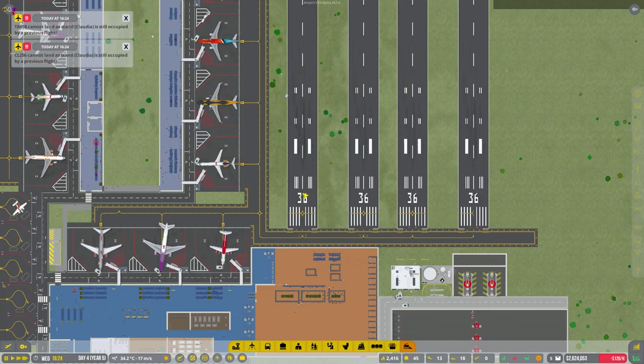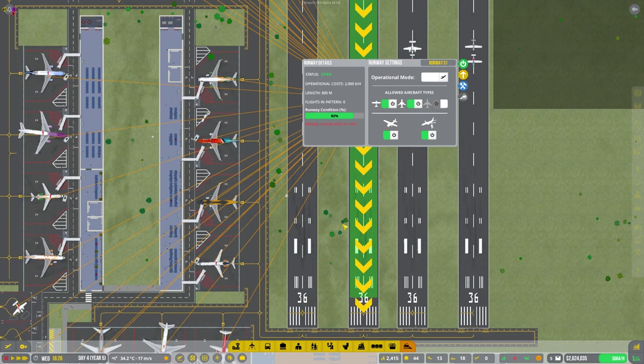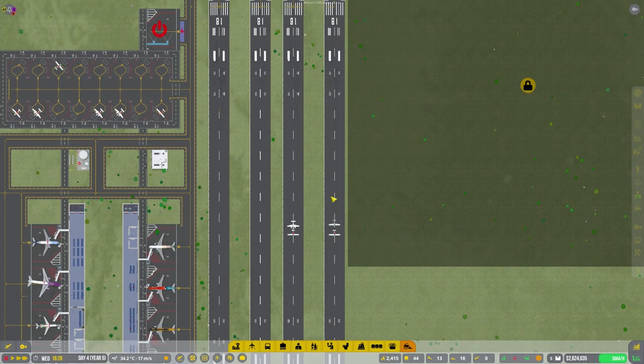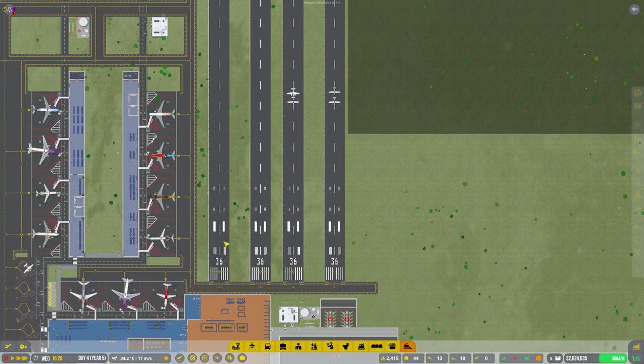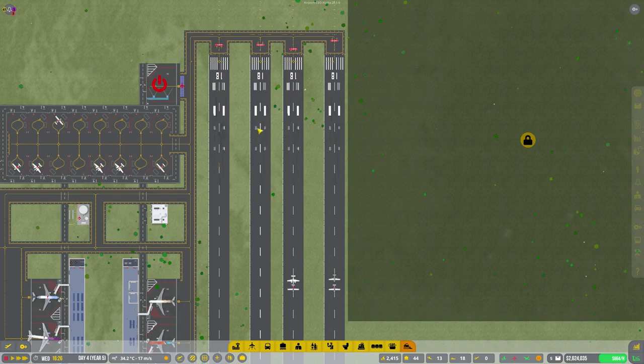If I un-pause the game, you can see a lot of them saying they can't find the entrance, and all these are coming up with 'missing runway entrance and exit.' I've had a little play around offline and found that joining an entrance and exit onto the runways is still causing issues.